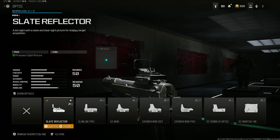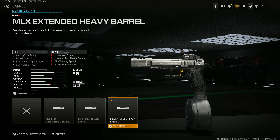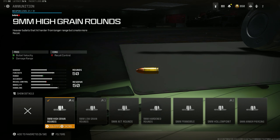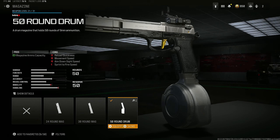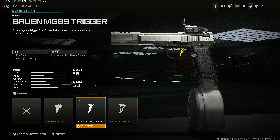For the first attachment we're going with the Slate Reflector sight, because iron sights on a Rennetti really aren't the best. We have on the MLX Extended Heavy Barrel, which gives you minimal sway, recoil control, bullet velocity, range, and gun kick control. We have on the Highway Round for that damage range and bullet velocity bonus, and we have on the 50-round Big Boy drum mag.